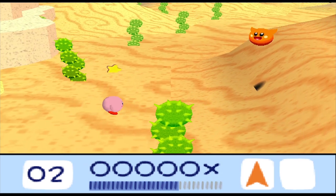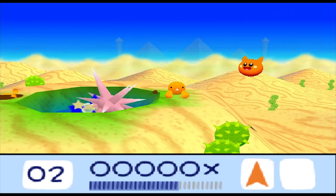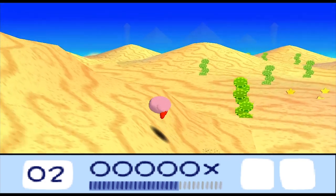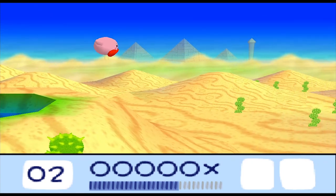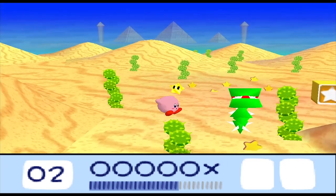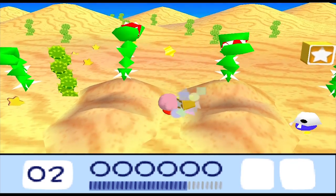Look at that cute little guy — I don't want to hurt it. It's reminiscent of Boos! We're ripping off Boos now! Those guys are Scarfies — they are another staple in the Kirby series. And actually, something important I should show if you decide to play this game: if you try to inhale a Scarfy, they will turn into a demon, so don't try it. Also, those pyramids are just floating in the background — that looks really bad. Piranha Plants! We're ripping off Piranha Plants now!